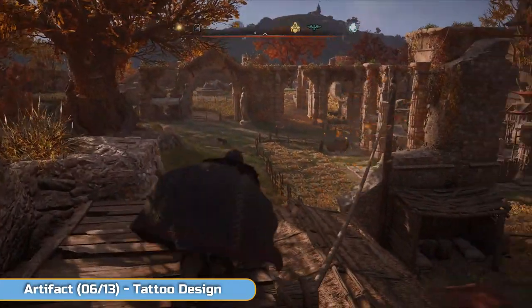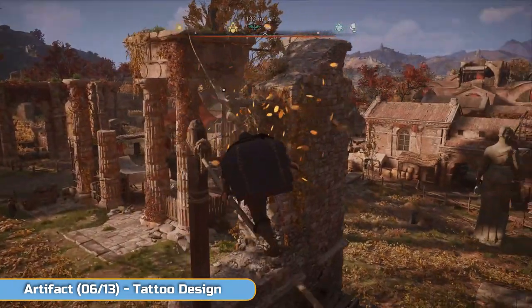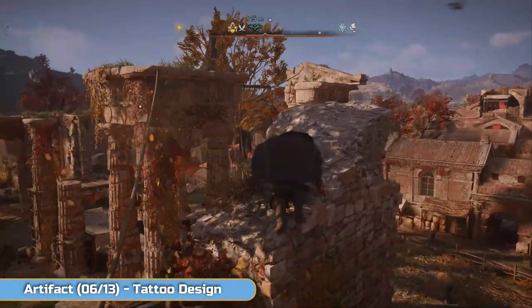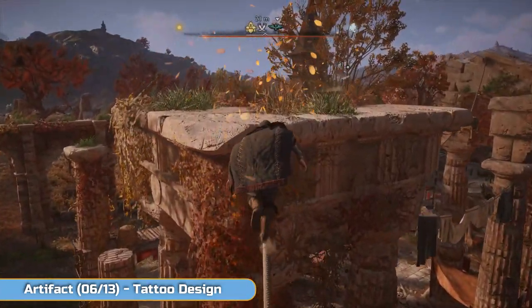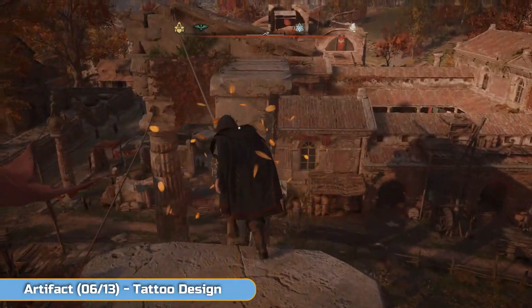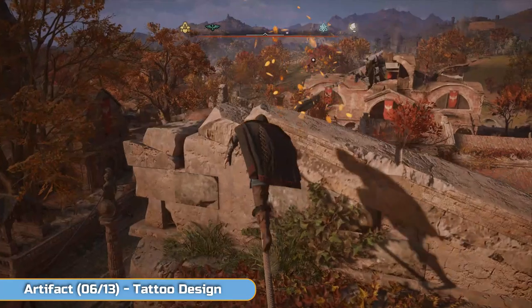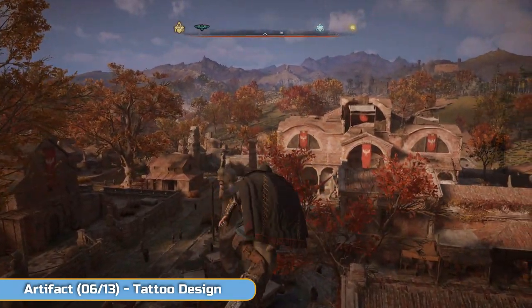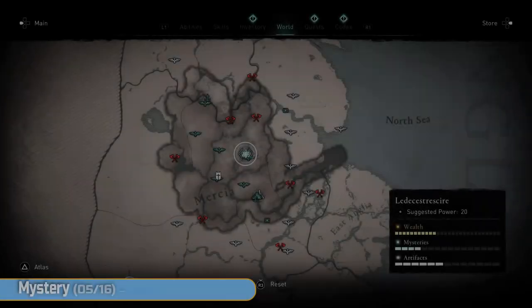Just little things — I was obviously holding forward and X but the character jumps onto the roof instead of the rope, then jumps onto the wall instead of the rope. All these little things slow you down. But don't worry — you can get there and get to the perch here and you should just make it in time to pick the tattoo up. If not, go back to the start and try again.